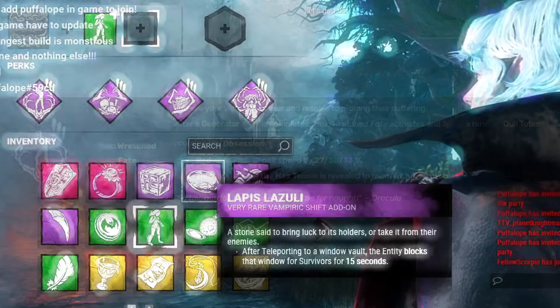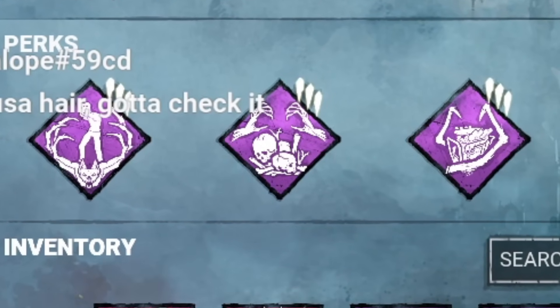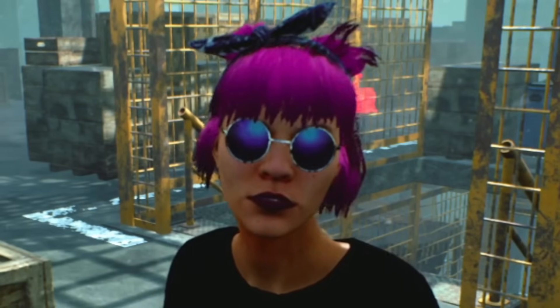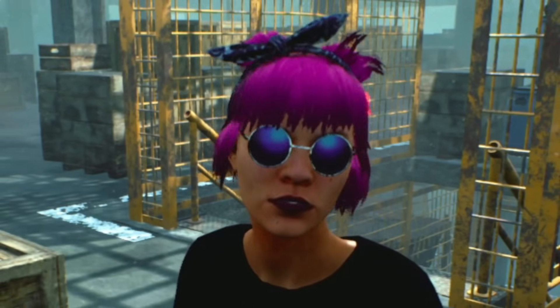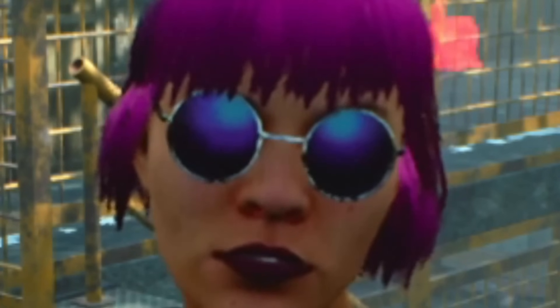The first build we're gonna try actually uses one of Dracula's perks, and alongside it you're gonna bring Pentimento, Ruin, and any other hex perk. I explained how the build works in the game, but I'm pretty sure this is one of the strongest builds in the game — not just a Dracula build. It's actually crazy.